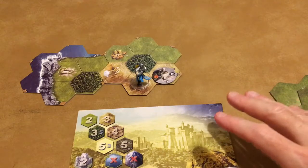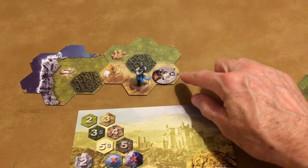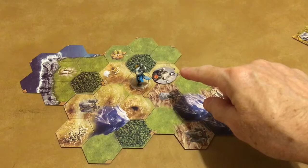In this mini-game we're not actually tracking reputation, but in the real game, if you assault a keep, you will lose one reputation.